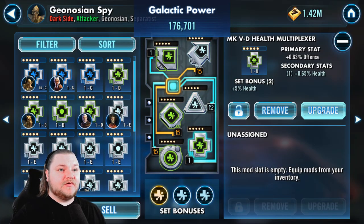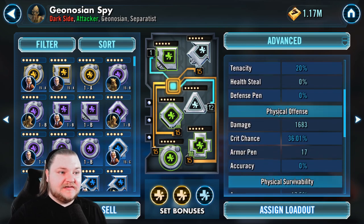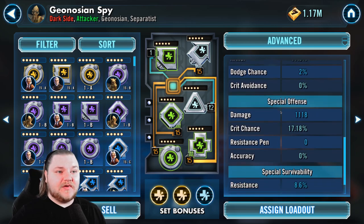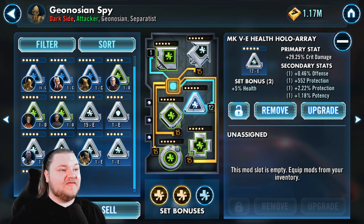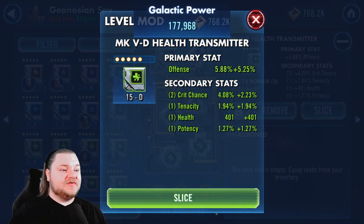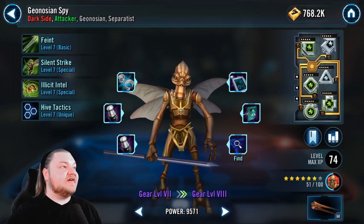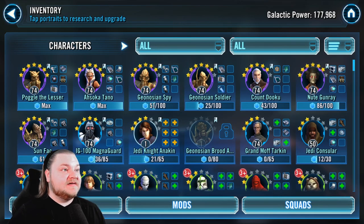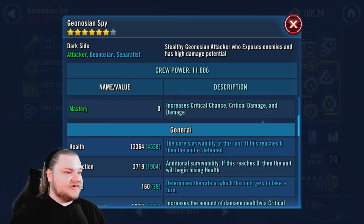We're pretty much out of time today, so let's wrap up. He's got pretty decent speed now — the speed arrow is going to help a lot — decent damage, crit chance, and all sorts of cool stuff. That's your crash course on mods. This mod isn't gold because we didn't level it all the way to 15. Just working on Spy with five-dot mods we've spent over a million credits, so deep mod work really requires a lot of credits — keep that in mind before blowing all your credits on mods.